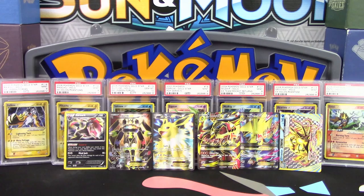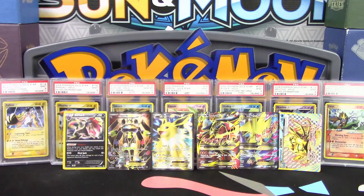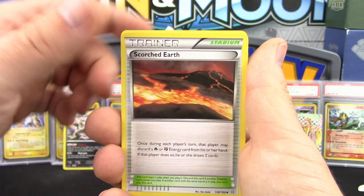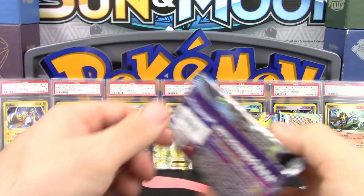Let's see if we can add to those holos. Primal Clash with Mega Gardevoir on the front. We got Volbeat, Spinda, Mudkip, Ilumise, Scorched Earth, Mr. Mime, a Reverse Holo Energy Retrieval, and a Kingdra as the non-holo rare.